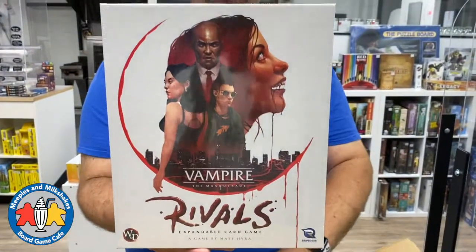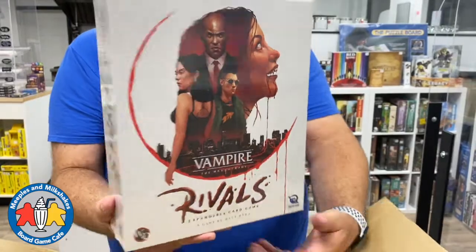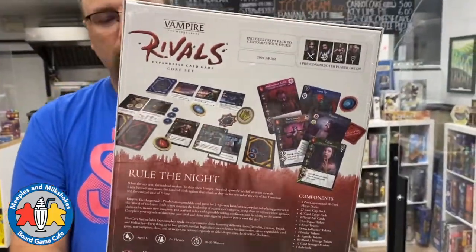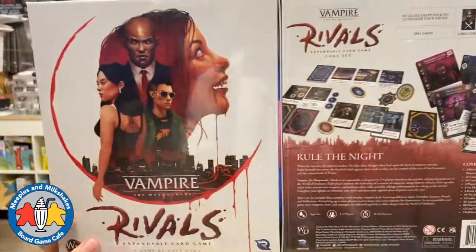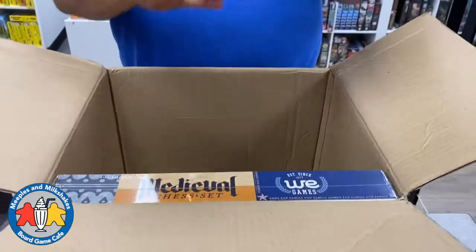Here we have another Renegade game - Vampire: The Masquerade Rivals, an expandable card game with 290 cards. There are a whole lot of Vampire: The Masquerade products coming out these days - role-playing games, board games, card games. This is a two to four player game taking 30 to 70 minutes. The art looks really good and it comes with four pre-constructed player decks so you can get going right away.